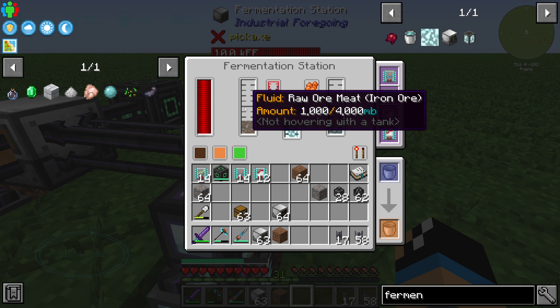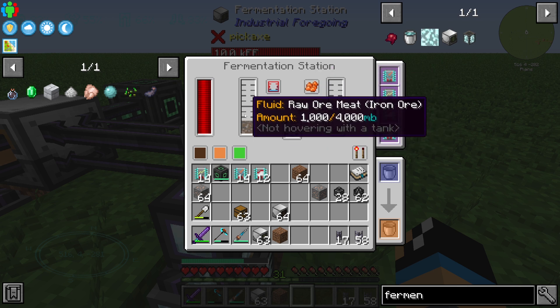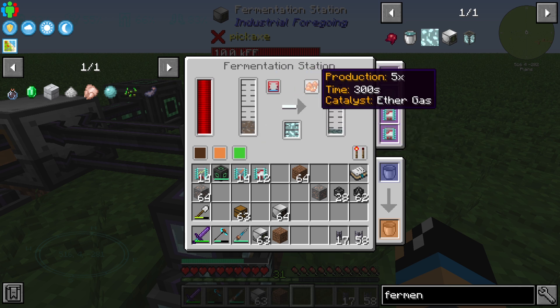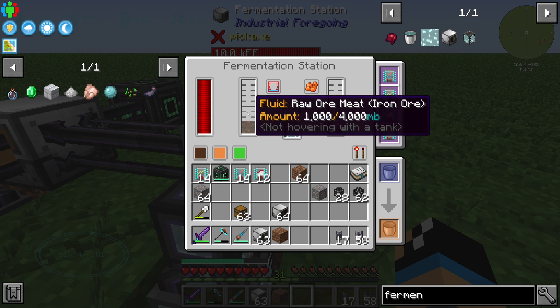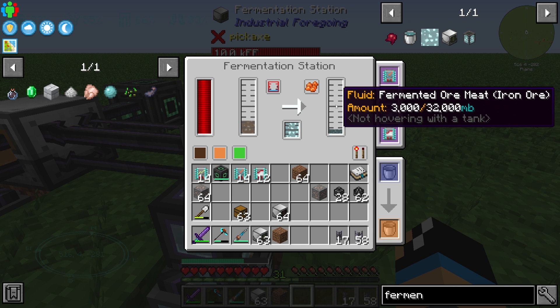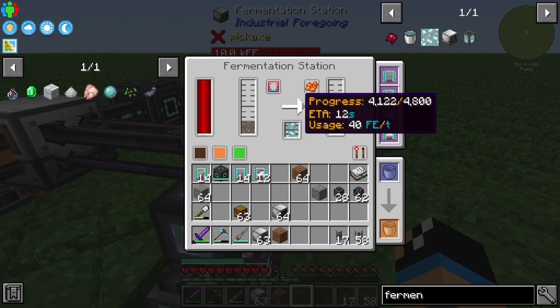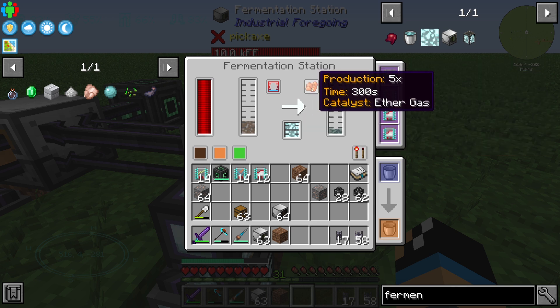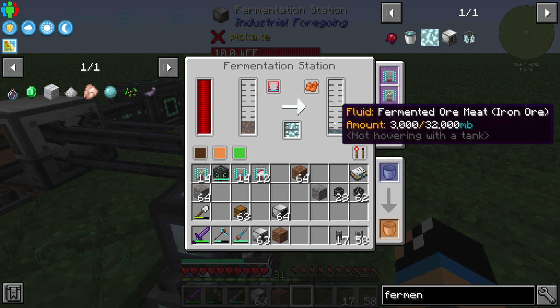If we store in one raw ore meat, it should begin working. On the output side we have ether gas production, so out of one bucket of raw ore meat we will get at least five buckets of fermented ore meat — increasing from 3000 to 8000 milli-buckets. With some upgrades we only need to wait 10 seconds, decreasing production time significantly.